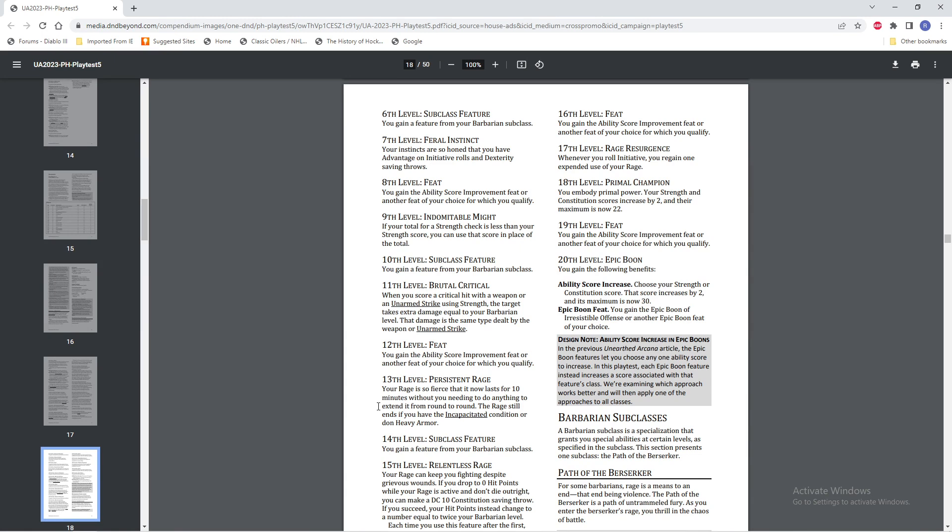Level 18, Primal Champion: your Strength and Constitution scores now increase by two, and their maximum is now 22. Like most of the other subclasses, your former 20th level capstone has been moved to 18th level. In the case of the barbarian, it was technically nerfed, because you used to get plus four to each and your maximum became 24. Level 20, Epic Boon: choose your Strength or Constitution score — that score increases by two and its maximum is now 30. So you're getting two Strength and two Constitution at 18, and then another two to one of those at 20, but your maximum is now 30.